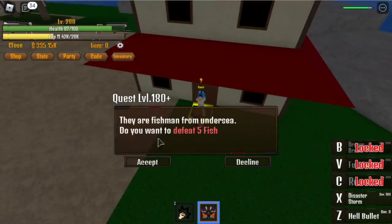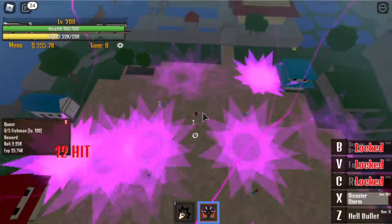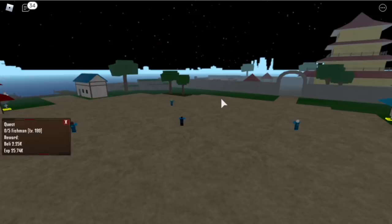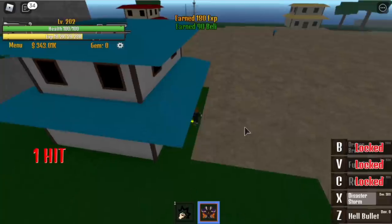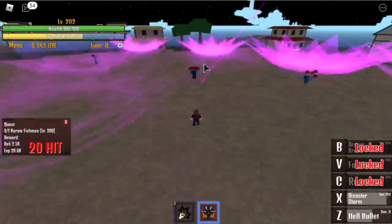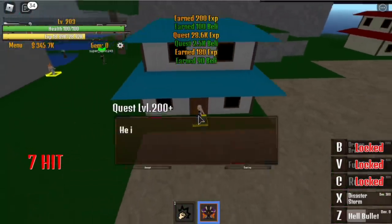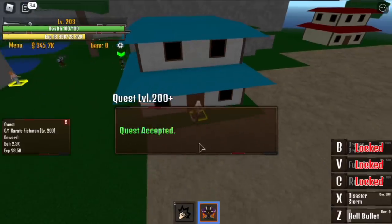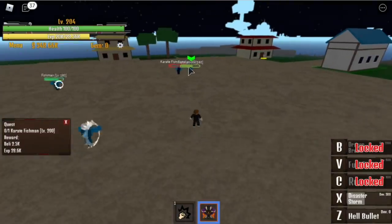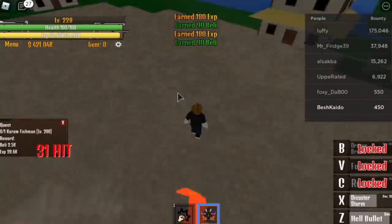Upon reaching level 200, go to Shark Island. We're going to dodge the 'defeat 5 fishermen' quest — at the initial spawn there are only 4 fishermen and you need 2 sets of spawns to finish it, which is kind of long. So focus on the Karate Fishman instead. You only need to defeat 1 Karate Fishman at a time to finish that quest. Don't mind the other fishermen, and do this until you reach level 230.